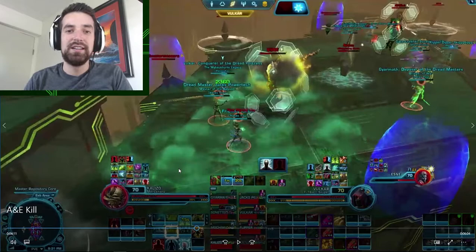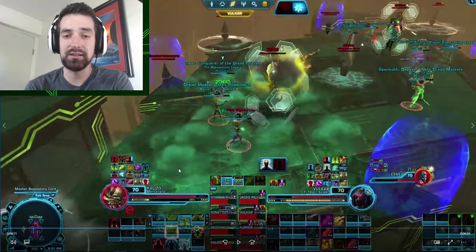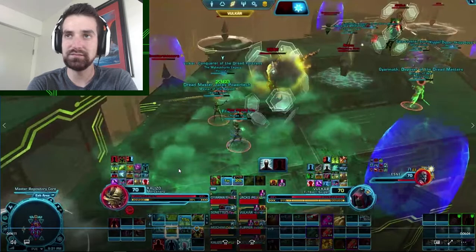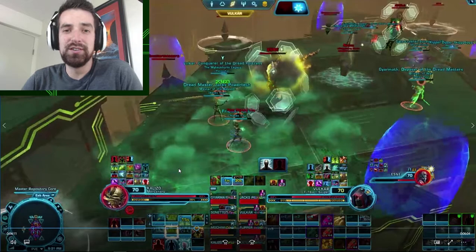Now we're getting into the third phase. One thing to note: the unification beams do three ticks of damage. If you're the same color, not a problem — three ticks won't do anything. If you're the opposite color, three ticks will kill you. It's about one third of your life for each tick. So you want to make sure that you're not switching your colors too soon or too late, because then you're going to be taking at least a tick or two of damage, and that's going to put you in a very bad spot.